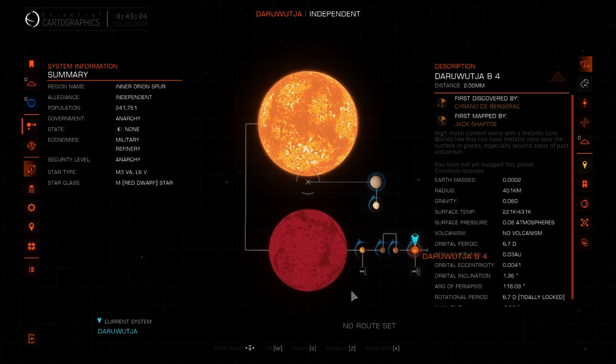Greetings commanders and welcome back to another Odyssey tutorial video. I've done one of these previously on exobiology but didn't show how to identify the planets, how to scan the planets, and then how to arrive at the place where the biological life forms will be situated on the planet.